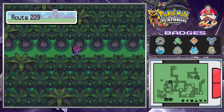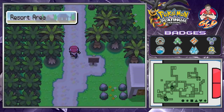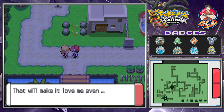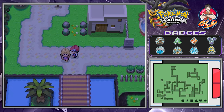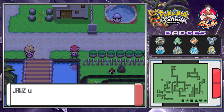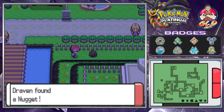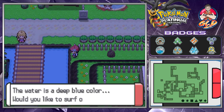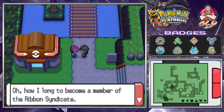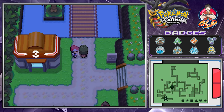Here we are in Route 229. We're going to go down south, and here we are in the Resort Area. Let's see — someone says they traveled a long way to make their beloved Pokemon more beautiful. The resort right here is home to a very, very strong Pokemon, but it's not what you think — you're going to be highly disappointed. Let's go right ahead and surf, and talk to this person about the Ribbon Syndicate membership.